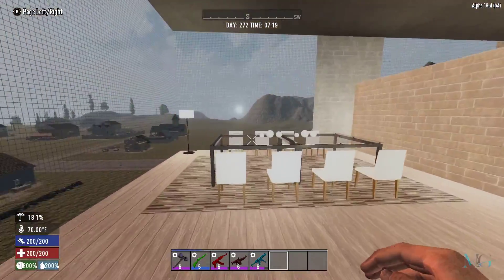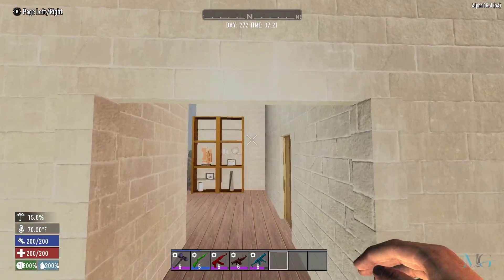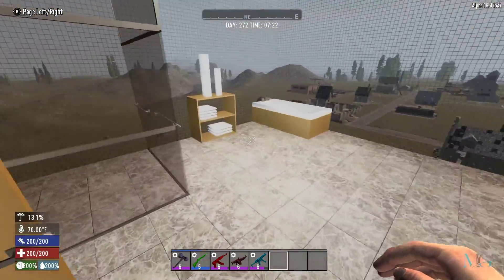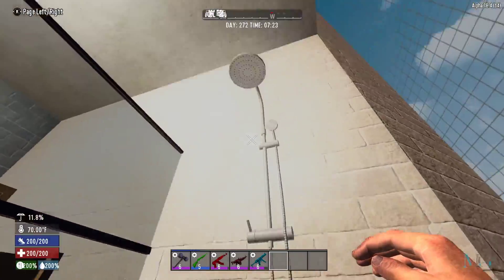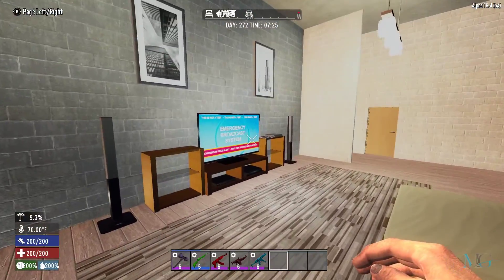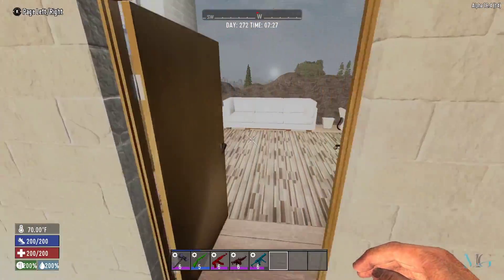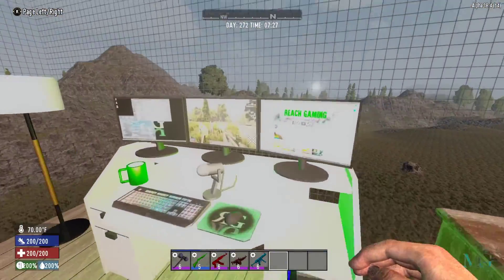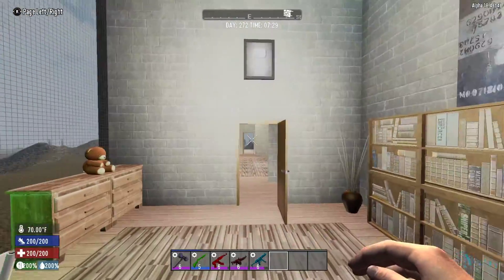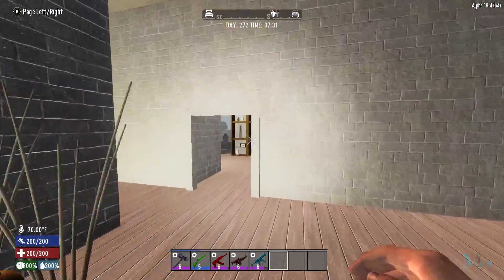Coming around here there's another seating area and another dining table with chairs this time. Up here we've got two bedrooms, pretty much identical. In this room we've got the bathroom — nice little shower, wash off some zombie guts. Through here, a nice little bed, another TV. Maybe we'll play a bit of Seven Days, or we could stream Seven Days in Seven Days — why not.